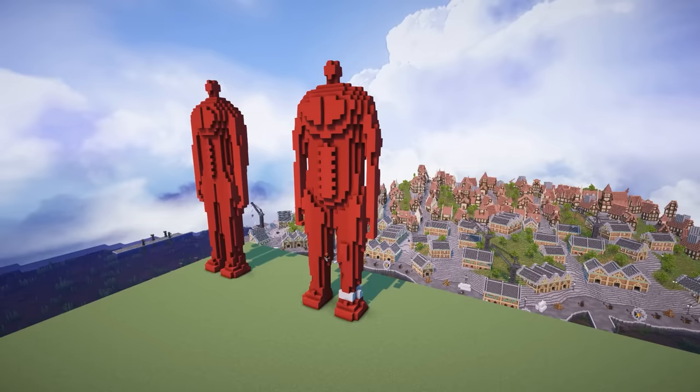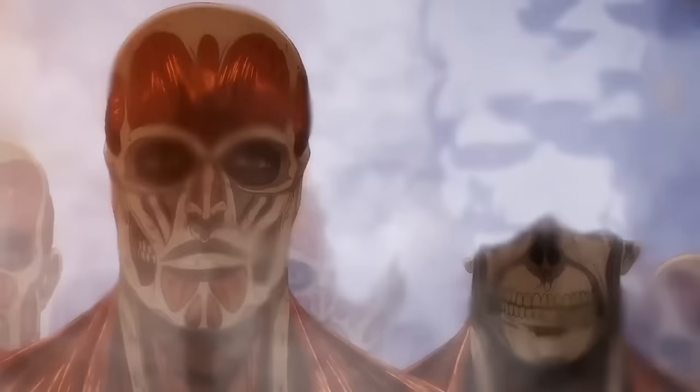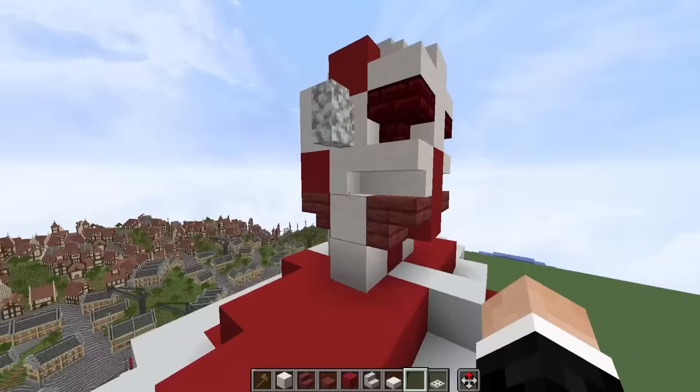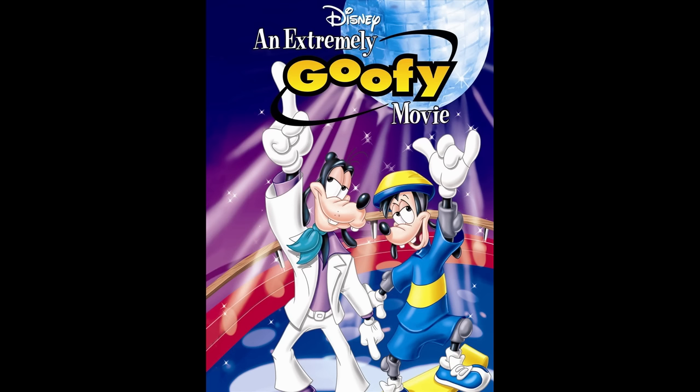I also thinned out the arms a lot once I realized how skinny they were actually supposed to be. I wasn't entirely sold on the design, but I hoped that detailing the titan would bring it together in the end. I began to place in all of the bones that stick through the muscles, which was pretty simple work. But it was also time to work on the head — I kept coming back to the head design to change it over the next couple of days, because it was really not easy to make on this scale. It does look a little bit goofy, to be honest, but a little bit of goofy never hurt anybody.